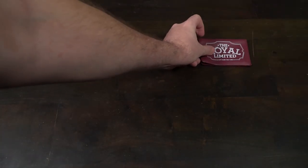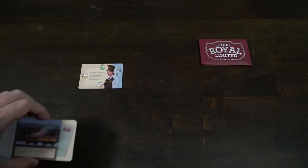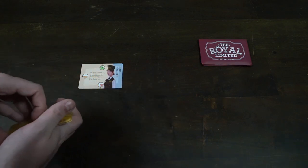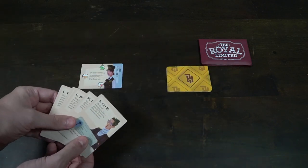To set up The Royal Limited, first take the train departed card and place it face up with the green side facing the top portion on the table. Then take the deck of train cards and passengers, shuffle those cards up, and place them down on the right hand side of the train departed card, leaving room for a discard pile.